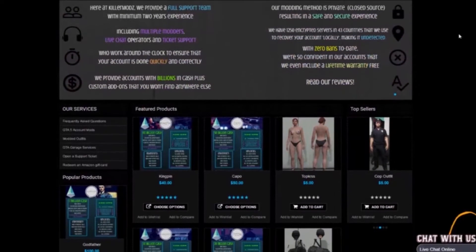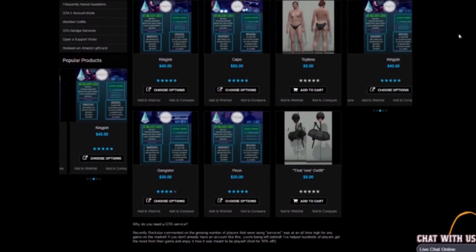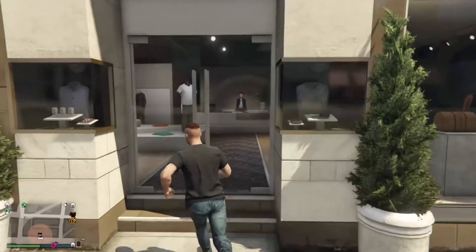If you want cheap and reliable GTA Modded Accounts, check out Killermods in the description and use code Pro 1 for 10% off. Hello guys, what's going on, Profeith here, and today we've got a new review.